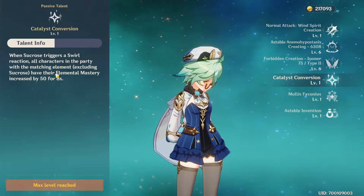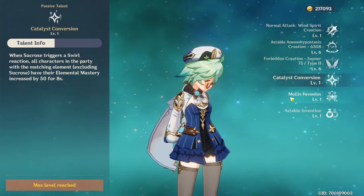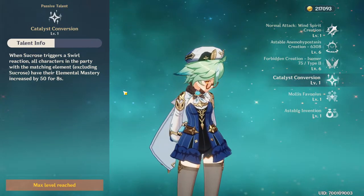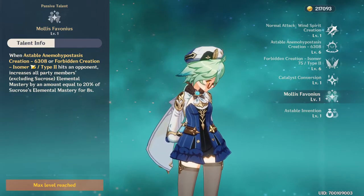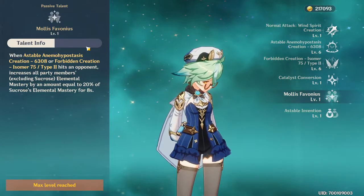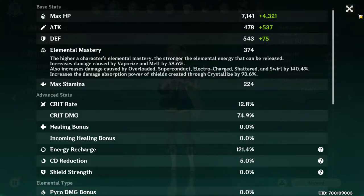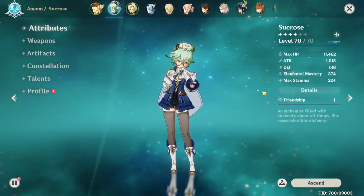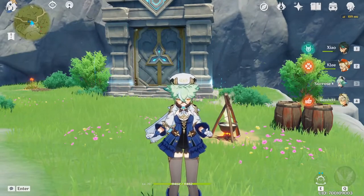When a Swirl occurs — whether it's Electro, Pyro, or whatever — the matching element in your party gets their Elemental Mastery increased by 550, which is kind of crazy. So if you trigger a Pyro Swirl, anyone using Pyro gets 550 increased Elemental Mastery, which is nuts. On top of that, if you use her elemental skill or burst and it hits an opponent, all party members except Sucrose get Elemental Mastery increased by 20% of Sucrose's own Elemental Mastery — she's at 374, so that's roughly 74-75 extra Elemental Mastery, which is around 120 total depending on usage.